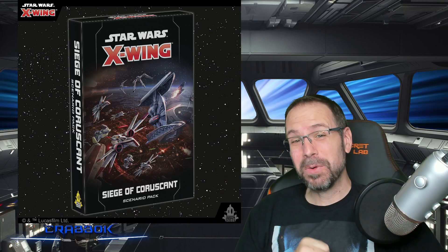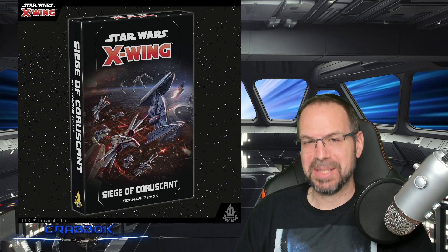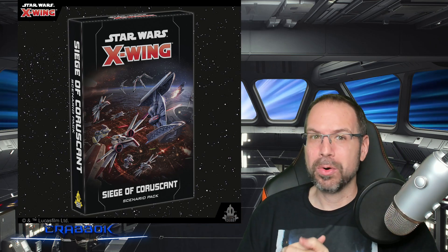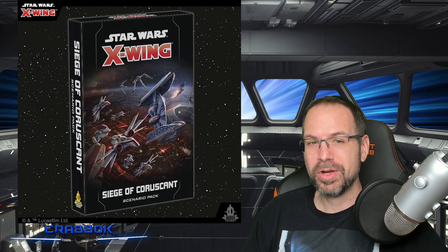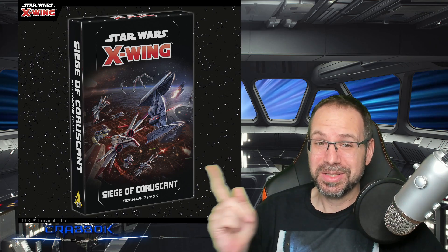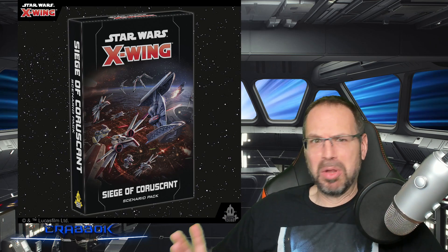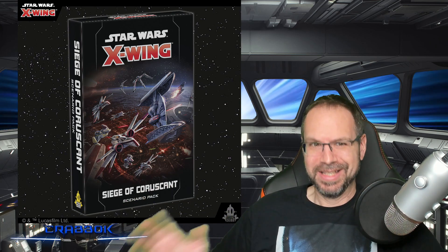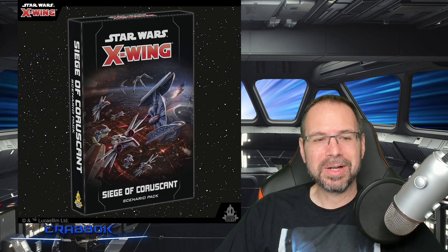Hello there! What is going on everyone? We've got ourselves the Siege of Coruscant coming December 2nd, up for pre-order right now, and AMG dropped some spoilers for this thing, so we're going to talk a little bit about the Siege of Coruscant. There's actually some really cool stuff I think you guys are going to like with this pack, like the Invisible Hand — the big Providence is actually coming to Star Wars X-Wing.